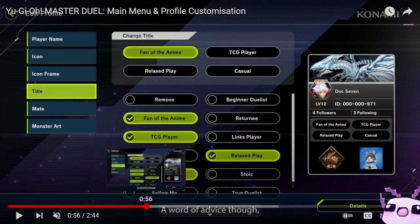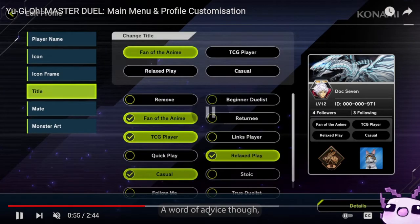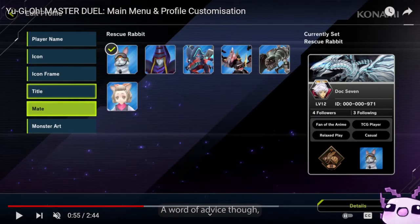After that, we have the Buddy System — also called the Mate System — which includes Rescue Rabbit, Dark Magician, Borrelsword Dragon, Cyber Dark, Cyber Dragon Infinity, Ancient Gear Wyvern, and Ash Blossom and Joyous Spring. There are quite a lot of options and I really like the variety available.